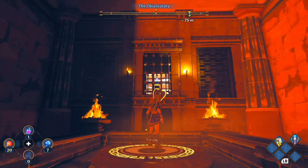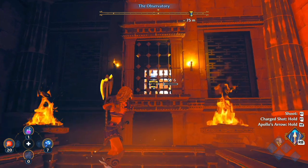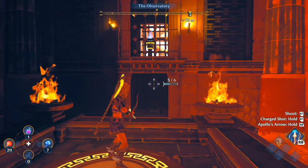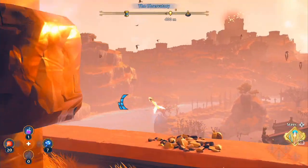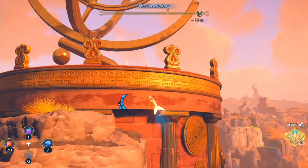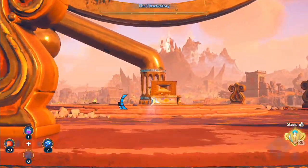Your intuition tells you to shoot this torch that's over here, but you can't actually get to it because it's blocked by the fence. What you need to do to unlock this chest is — funny enough — shoot out here. You need to set this torch alight.